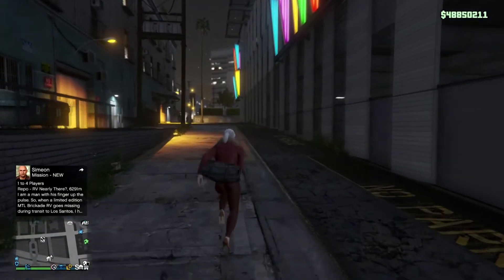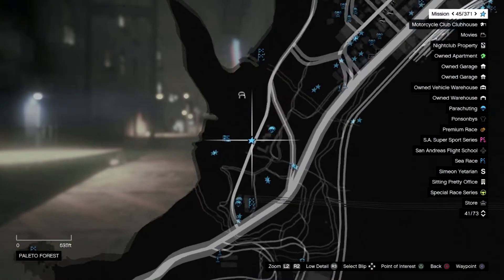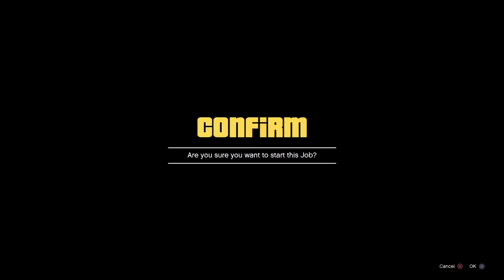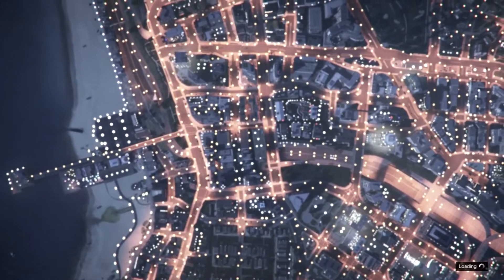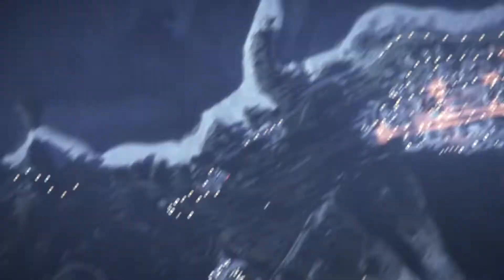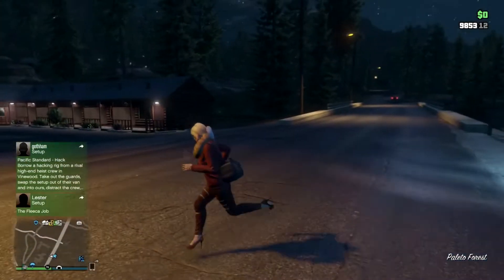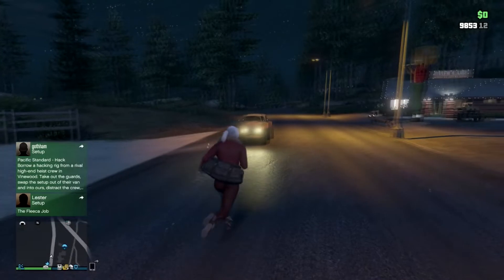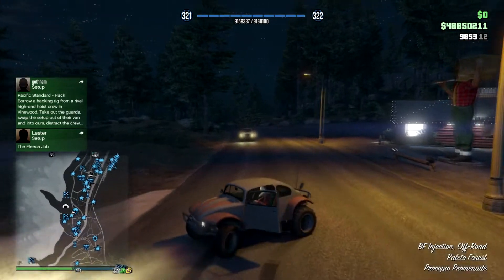If you did the glitch right, you should spawn outside of the nightclub without a Faggio. Once you're spawned outside without the Faggio, you're going to want to do the method again where you join a job and join your friend. Find the closest job to the bunker, accept it, join your friend by double-clicking the PSN button, click Join, accept the first alert message, and decline the second. Once you spawn near the bunker, find a car driving by and hop into it to make it easier to get to the bunker.